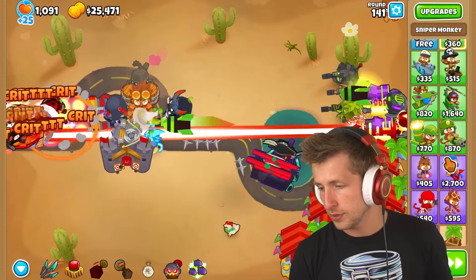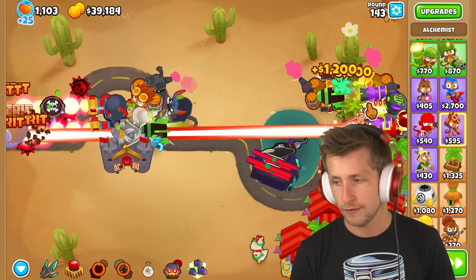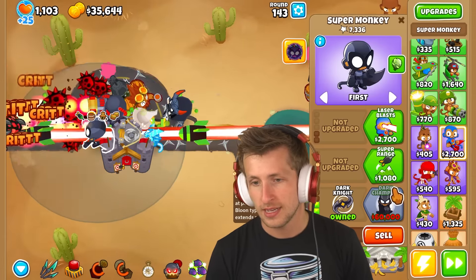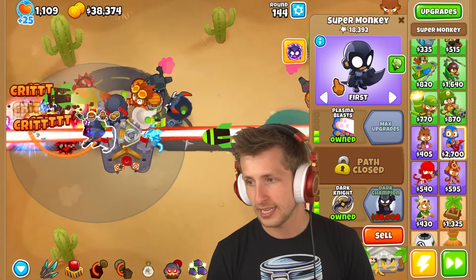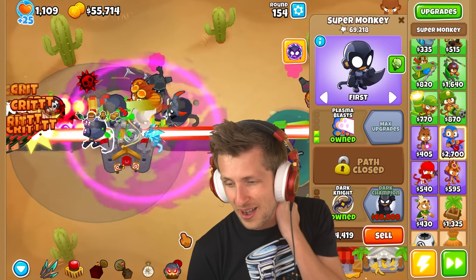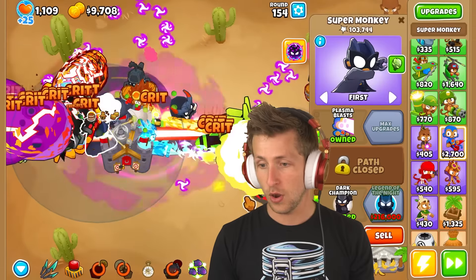We're doing really well. I think if I get a legend of the night — there's no way I can afford it though. Let me see if I can squeeze it in anywhere. Knockback, dark champion — definitely laser blast and plasma blast are the way to go here. Look, he's already at 18,000 pops. Let's go ahead and get that dark champion online. We're doing really good still. Come on, dark champion — if we can get the dark champion up and running, I will be quite happy. I don't know if it's going to be in time though.